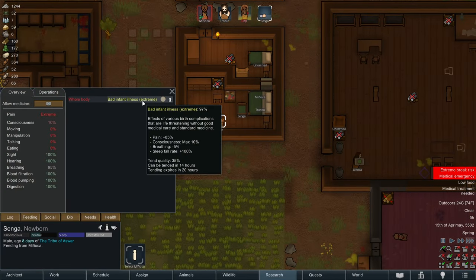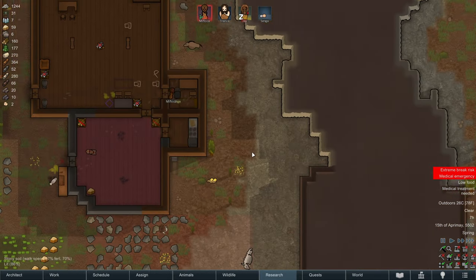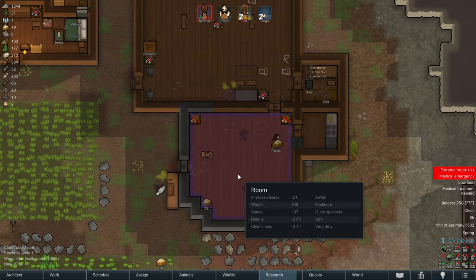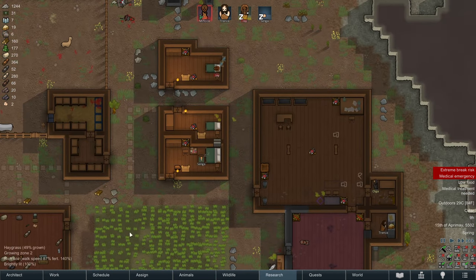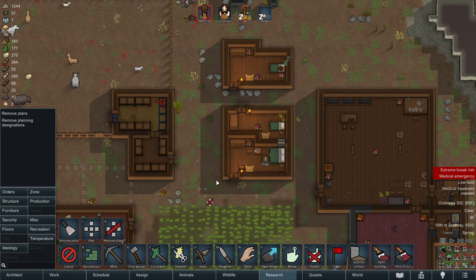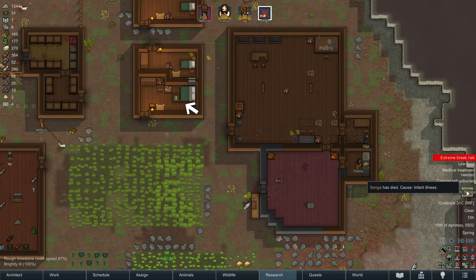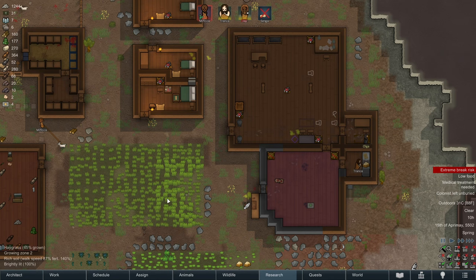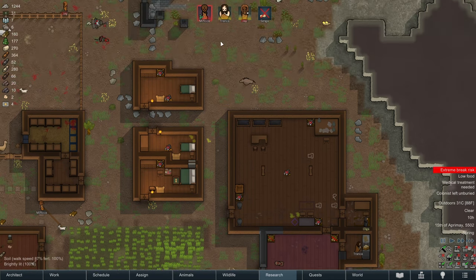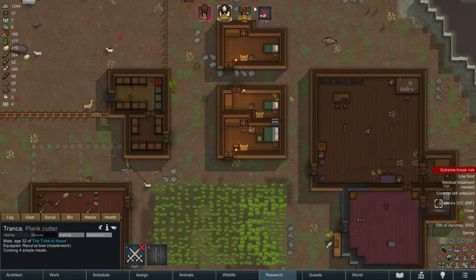Senga on the other hand? 97%. Yeah, okay. I think it's only a matter of hours. 98. I don't even want to see. Such a tragedy has befallen this colony. How will we ever recover? Well, I'll say one thing - we don't need plans for a third bedroom in the house anymore. Senga has died. What can we expect? This is just kind of the fact of the matter. With low levels of technology, child mortality rates were really high. That's just the way of the world, I guess.